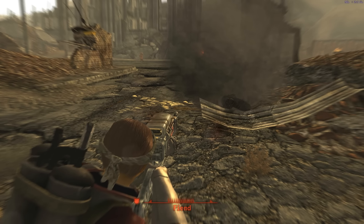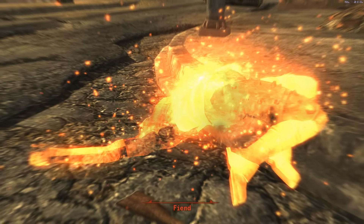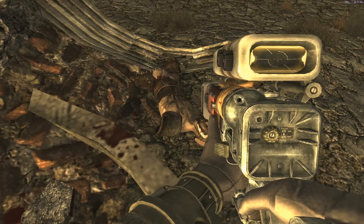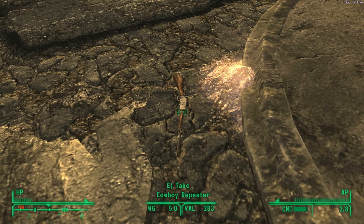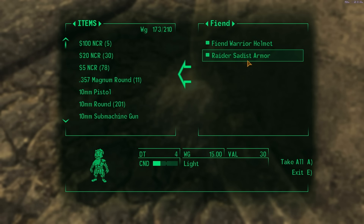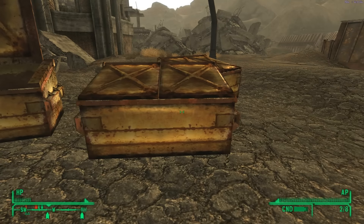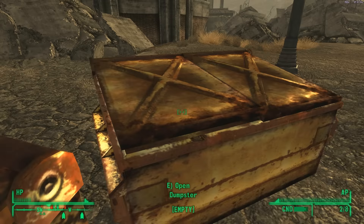Fiend. Well, that's what you get for standing in one place. Here's another fiend. There's a bottle cap — I don't really care too much for that. I see big ticket items and I'll grab them. Like that cowboy repeater — that's pretty expensive. Raiders have the same stuff otherwise. Carton of cigarettes. Let's save here.